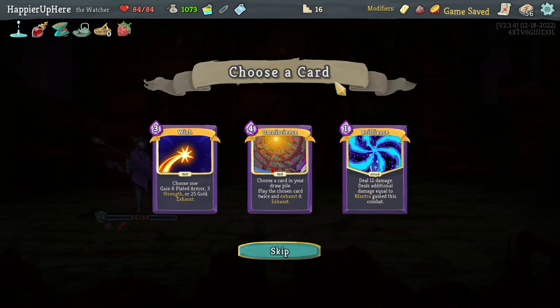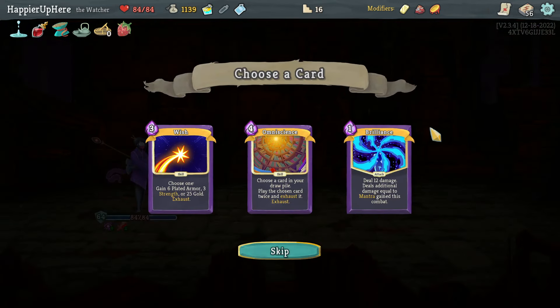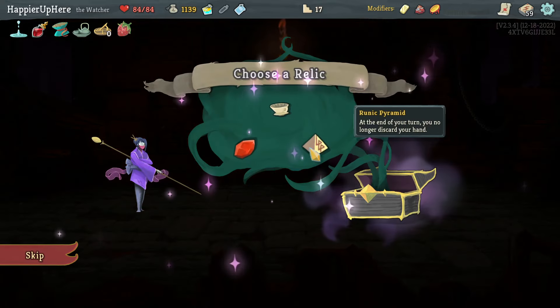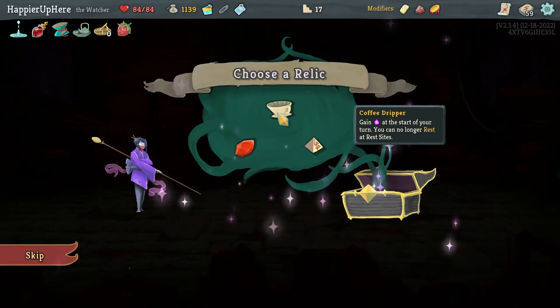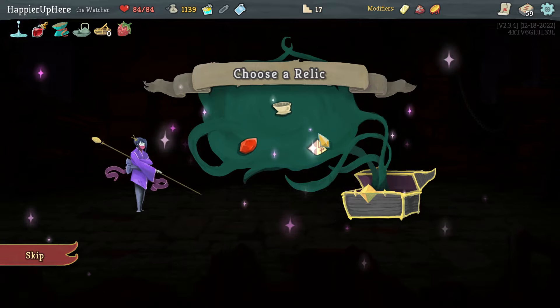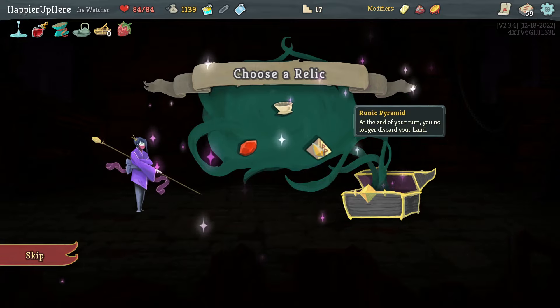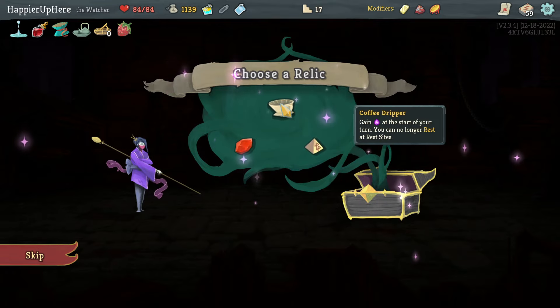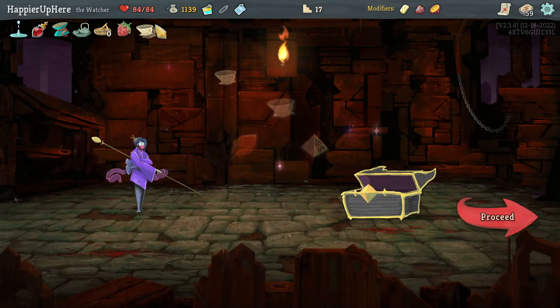Omniscience, Brilliance - I could get a Collect ones on Brilliance, but I'll definitely take the Omniscience. I probably don't need extra energy or to rest at rest sites. Runic Pyramid would be a disaster. Between these two, let's take the Coffee Dripper - gain energy at the start of each turn; you can no longer smith at rest sites. With Midas I can no longer smith anyway, so I can't do anything at rest sites at the moment.